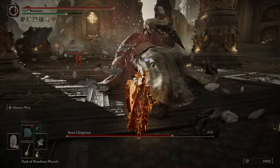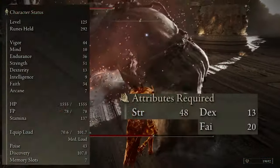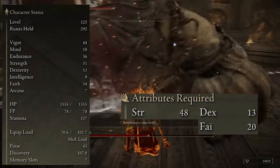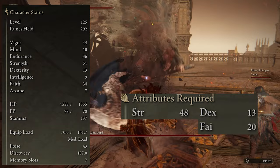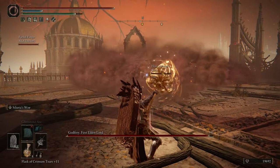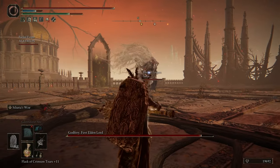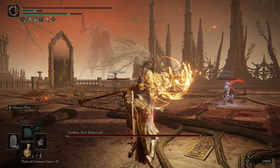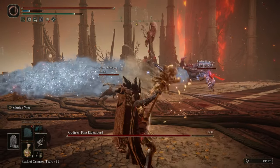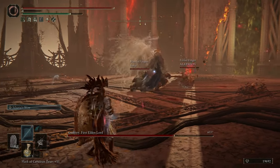For minimum stats, you'll need at least 48 Strength, 13 Dexterity, and 20 Faith to use the shield and great spear. If you want to use the Cypher Pata as well, you'll need 30 Faith — which isn't too bad. After hitting the minimums, you'll want to constantly split your points between Strength and Faith to increase damage. I'll also put links in the description for all the items I'm using if you want more information on where to find them.